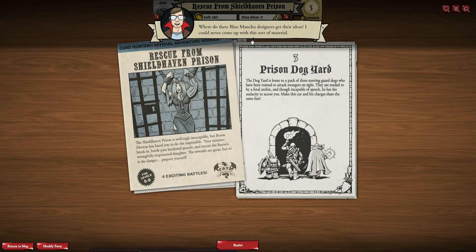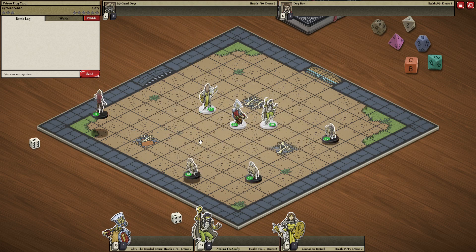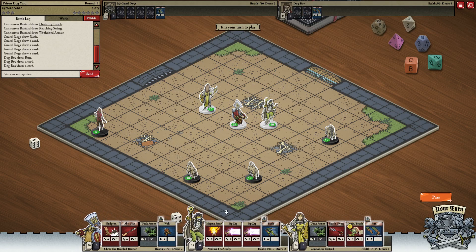Where do these Blue Manchu designers get their ideas? I could never come up with this sort of material. Gary: you set the bar low for yourself. A prison dog yard: the dog yard is home to a pack of three starving guard dogs trained to attack strangers on sight. They are tended to by a feral urchin, and though incapable of speech, he has the audacity to accost you. I rolled a twelve so your attempt to calm the dogs fails — possibly you should have put more points into animal husbandry. Roleplaying joke.